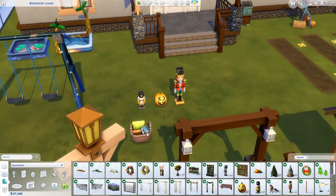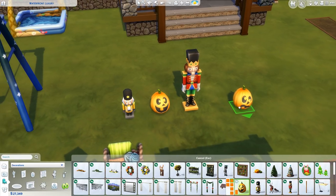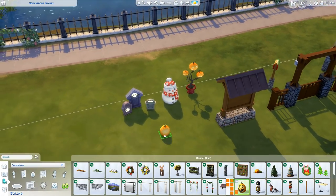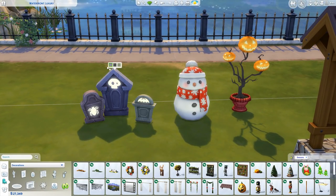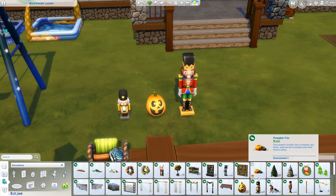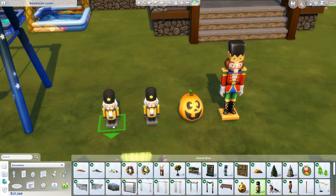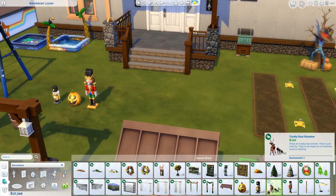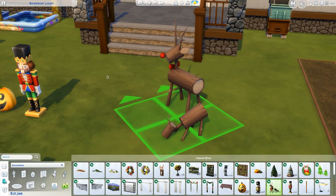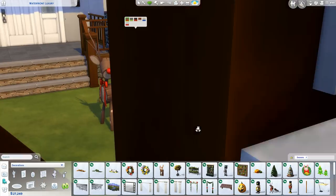Now we start getting to the random outdoor decorations. We've got a plastic pumpkin with a bunch of different faces on it - we probably had something similar with Spooky Stuff. There are also tombstones from another pack included here, which is good because if you bought this pack without anything else, you wouldn't have many decorations. Then we've got the Nutcracker - three different variants. I really like the Totally Real Reindeer - they're sort of like mother and child, really nice super little lawn decorations.